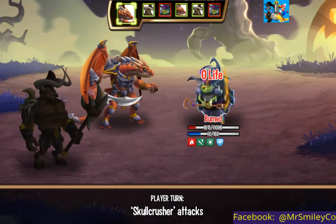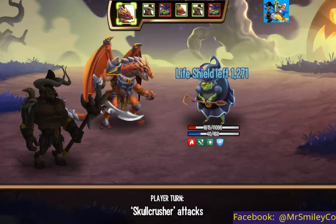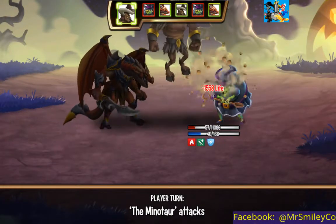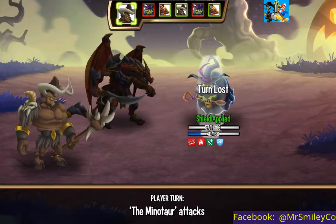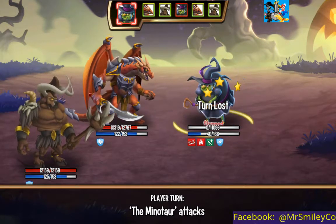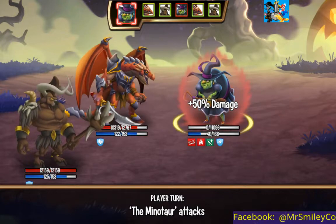Okay, this is obviously a very common attribute of this character. We're just going to finish her off. How much life we got? We can take her out. So there we go — that is the end. She's still alive, but the burn got her. There you go. There is Gretchen in battle.